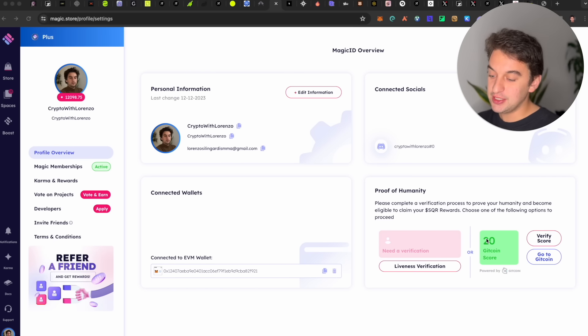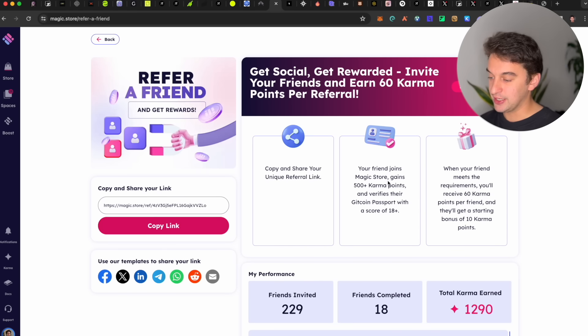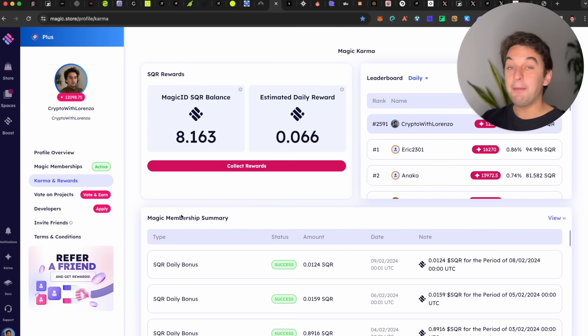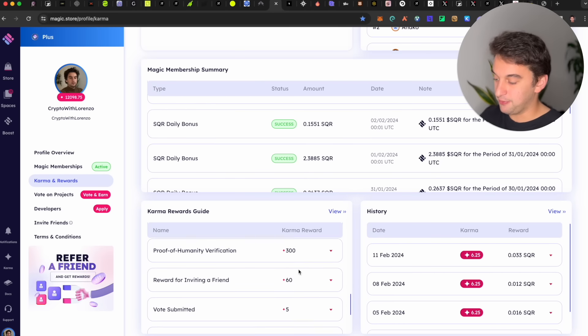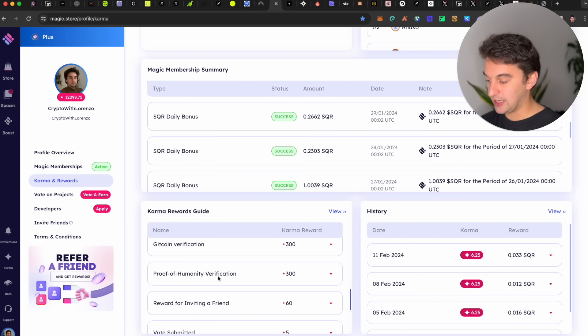Following up with another free-to-earn project — you do need a 20 Gitcoin score, so make sure to verify yourself. This one is a simple voting technique. Through the affiliate link below, you need to earn 500+ Karma points to be eligible for the airdrop. By going to 'Vote on Projects,' you receive Karma points. Every day you receive Karma points, and by signing up you can also collect more points by upgrading yourself in the system.